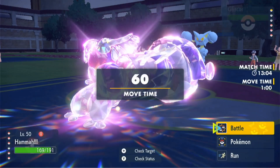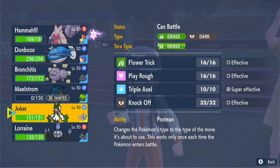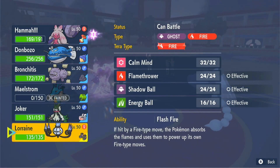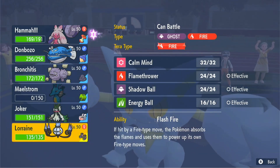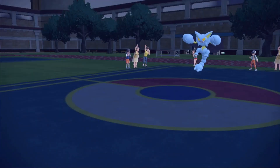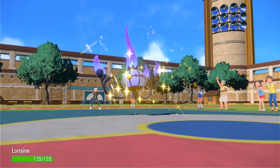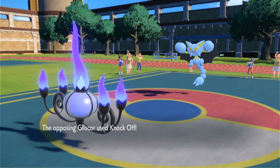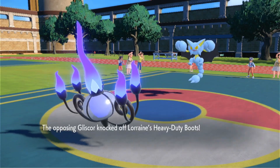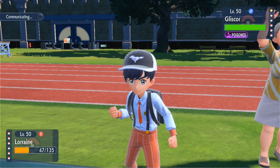Oh gosh, is this the bullshit with Tera Normal Facade again? I hope not. Let's go Lorraine, I really hope not. It's fine — it's just Knock Off, it's fine. Let's go for Flamethrower, it's our strongest STAB. Oh gosh, please don't be Tera Normal Facade. It's a two-shot — damn. That's fine.